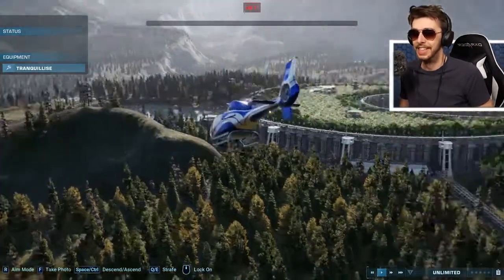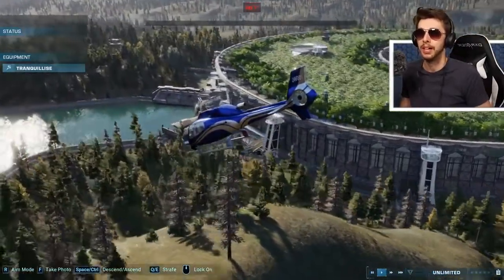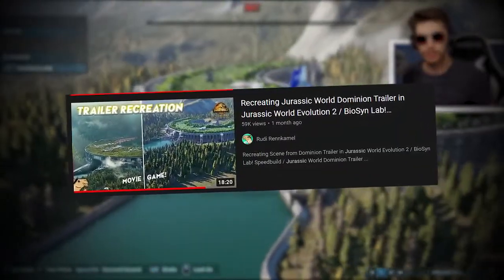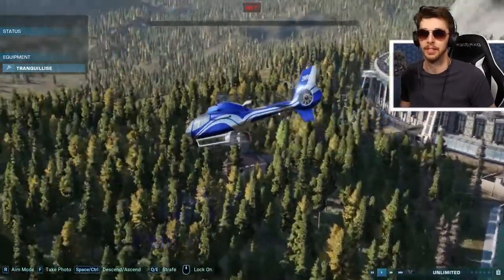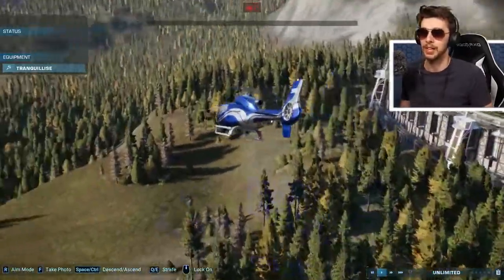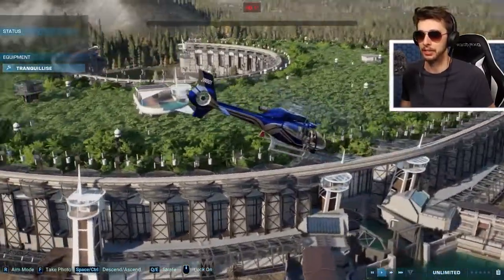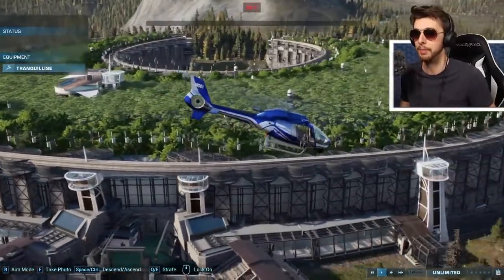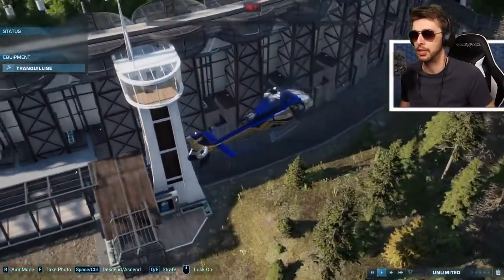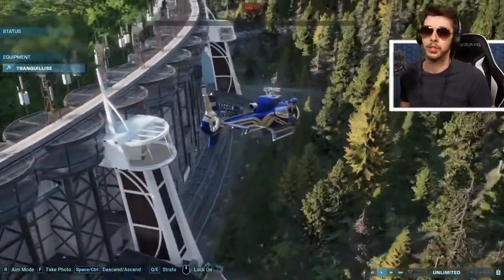Yeah, this is the Biosyn facility. Before we get into exactly how this was created, you may have seen Rudy Ramcamel - sorry, I can't remember the second name - who made an amazing build on this. I wanted to sort of do my own. I've used some of the similar things because unfortunately, when it comes to Jurassic World Evolution, there's only so much you can do, and there's only so many buildings you get.